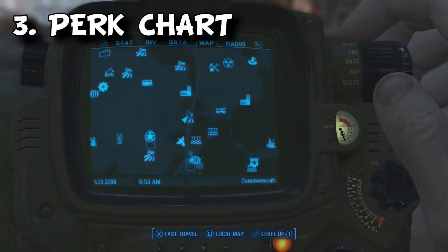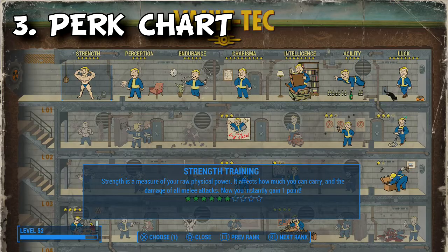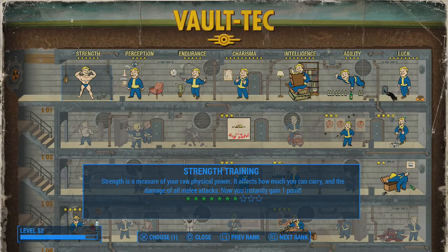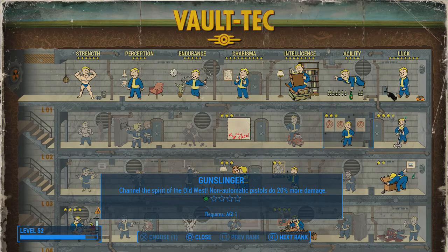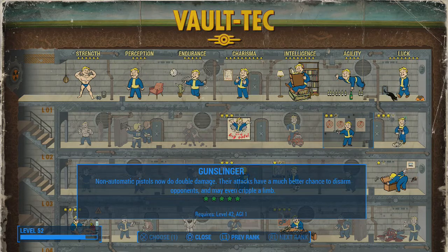At number 3 comes the Perk Chart. The Perk Chart is a simplified version of the perk system which allows you to develop your character however you want at any point in the story. With various upgrades to different perks, different tier levels, and different abilities, the Perk Chart is an overall major improvement added to Fallout 4 that really changed the flow of gameplay, but in a good way.